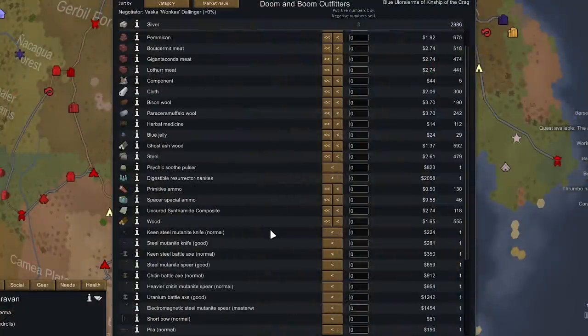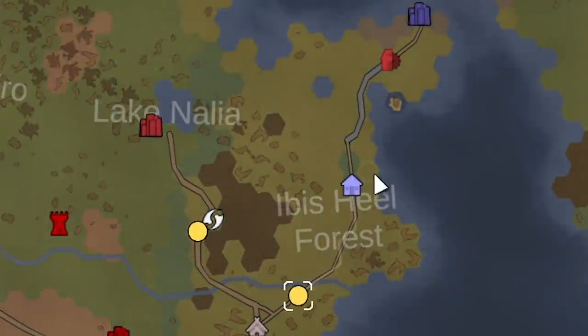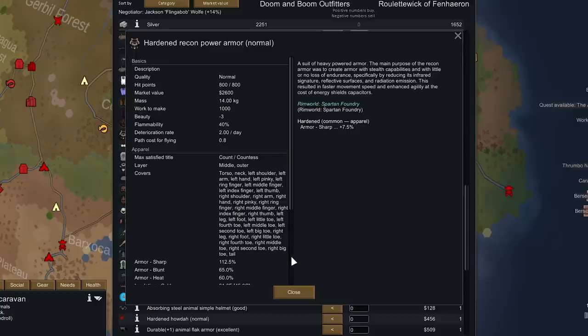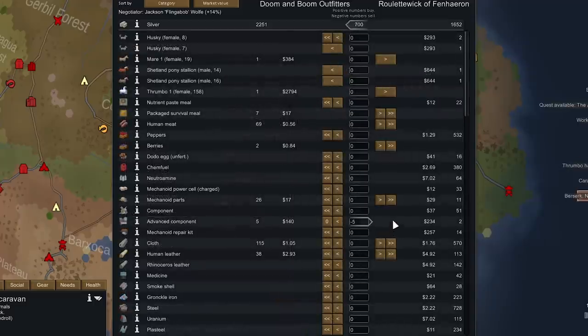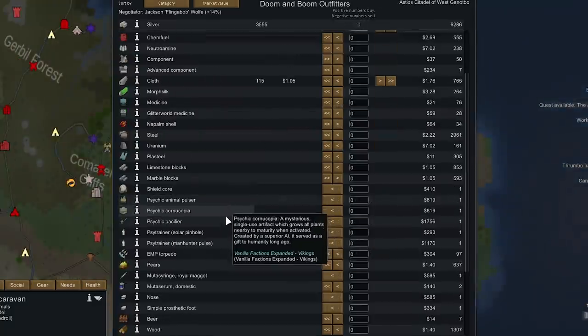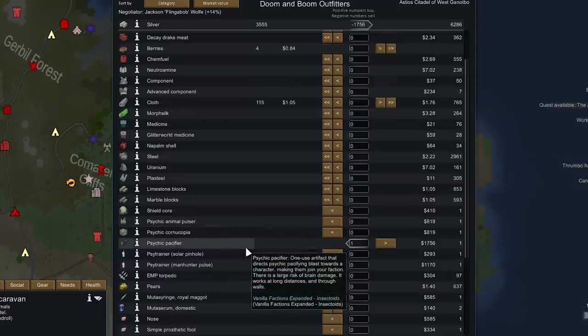The Thrumkins don't have much — just a Psychic Soothe Pulsar — so Wonkus heads home. Flingabob heads to Roulette Wick and Astillo Citadel hoping they have what we need. Roulette Wick doesn't have it, but has a hardened Recon Power Armor that increases movement speed and global work speed — really nice for Doomguy. We sell advanced components, mechanoid parts, and human meat for 1,300 silver, enough for that armor. At the Citadel, there's a Psychic Pacifier but not a Psychic Animal Tamer. We pick up the Psychic Pacifier and head home.